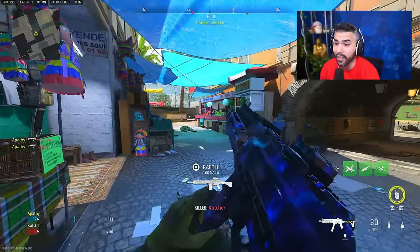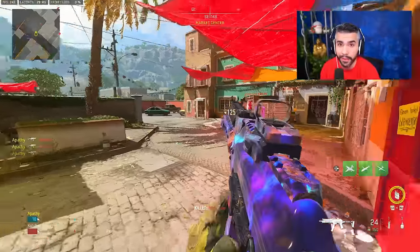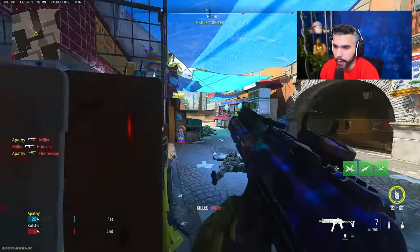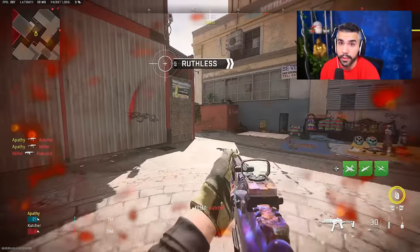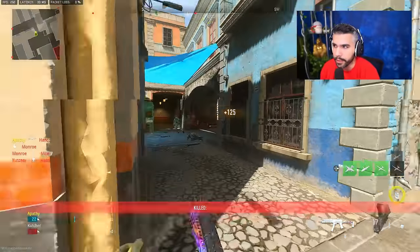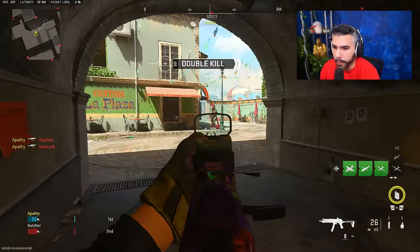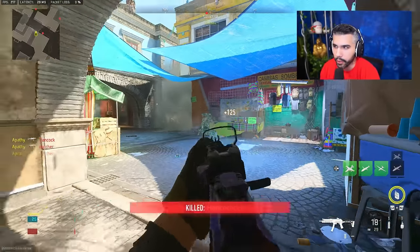You don't want to jump shot every gunfight, but how do you execute it perfectly? There are three main tips for jump shotting. First, jump shotting around corners is going to be your best friend — that's how you camera people and get that peeker's advantage against good players. I always jump shot around corners, especially when I'm anticipating an opponent, because it gives me that peeker's advantage and allows me to get some crazy kills.